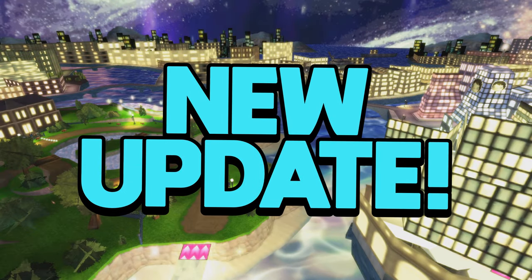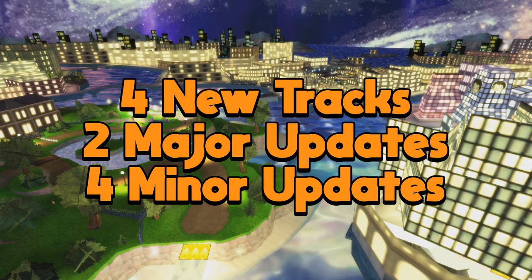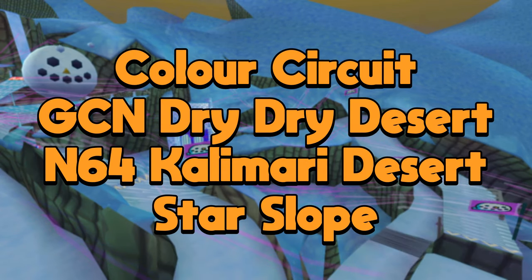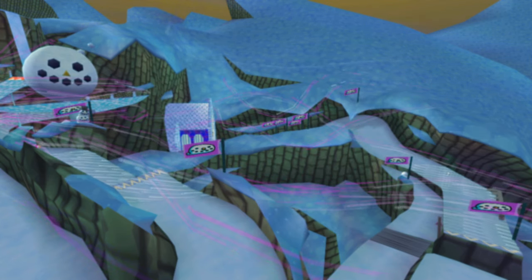The second new CTGP update of 2024 was just released, which includes four new tracks, two major updates, and four minor updates. The four tracks removed in this update are Color Circuit, GCN Dry Dry Desert, N64 Calamari Desert, and Star Slope. Today I'm going to walk through the new tracks and the major updates.